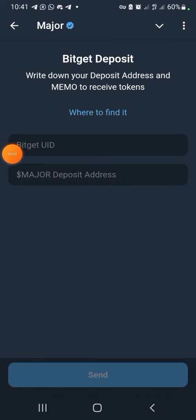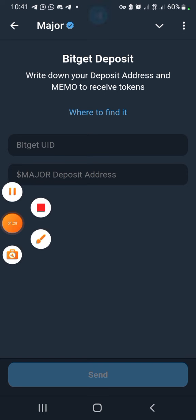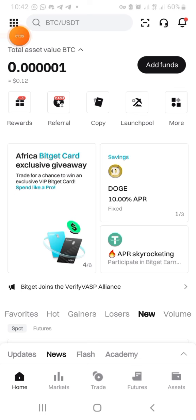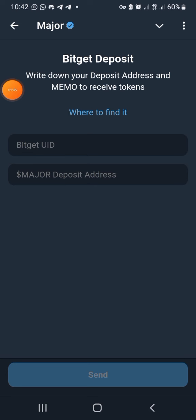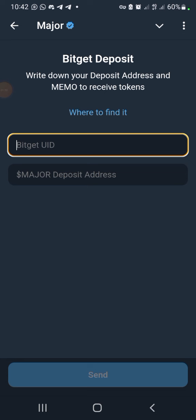Once you click continue and confirm you have an account, put in your UID and your Major address. Let's go and copy the UID from Bitget — click on it, it says copied. Now let's go back to Major and paste the UID there.